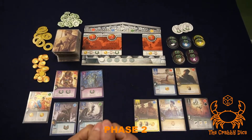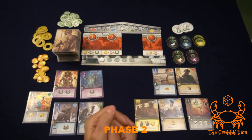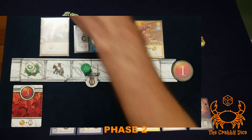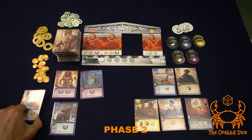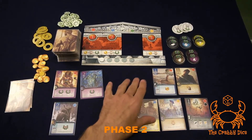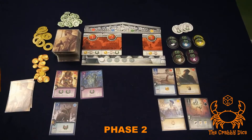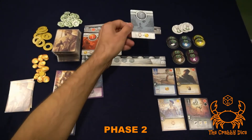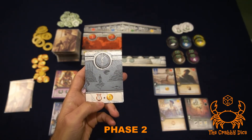What happens if you need to draft a card or quest but don't have the correct totem available? For example, if only green is left but all the green cards were taken. If it's a card, you take any card from the tableau, turn it around, and create a citizen — adding that citizen to your domain. If it's a quest, you take any quest but turn it to the other side. That side always gives you only one transfer and only one gold — really bad, so try to avoid it.